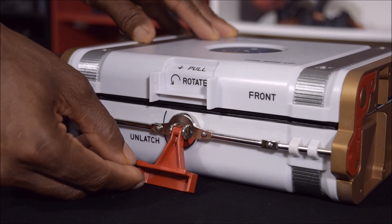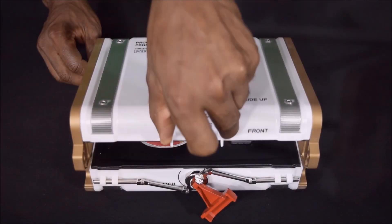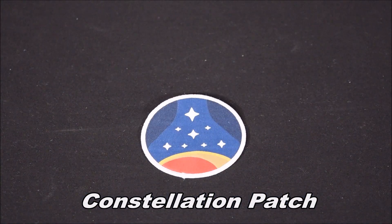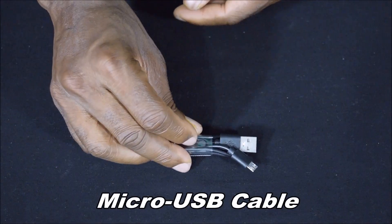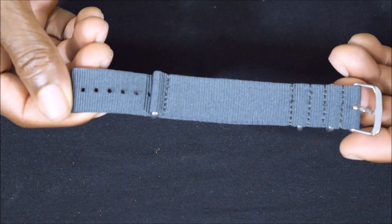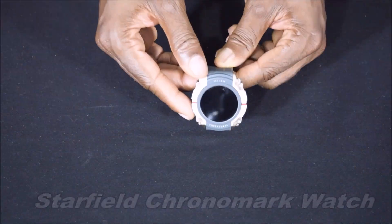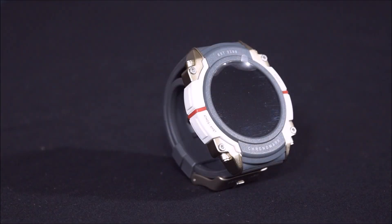To open, pull the latch first, then rotate the latch towards your left. Inside the watch case is an embroidered Constellation patch, a magnetic charging puck, a micro USB cable, an additional NATO-style fabric strap, and last but not least, your Starfield Chronomark watch fitted with a rubber strap.